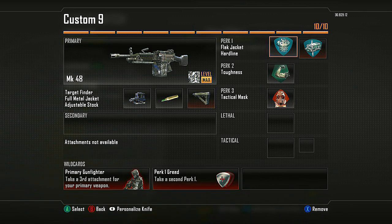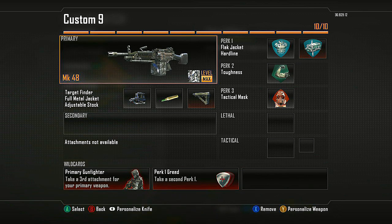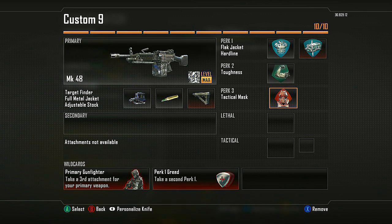Also run this with Flak Jacket because this loud light machine gun with no suppressor puts you on radar pretty much the whole time anyway. Running Hardline to hit my kill streaks faster. Toughness is really important on this Target Finder class — the default comes with Cold Blooded, but you want Toughness so you have a laser beam with no flinch. Tac Mask as well.